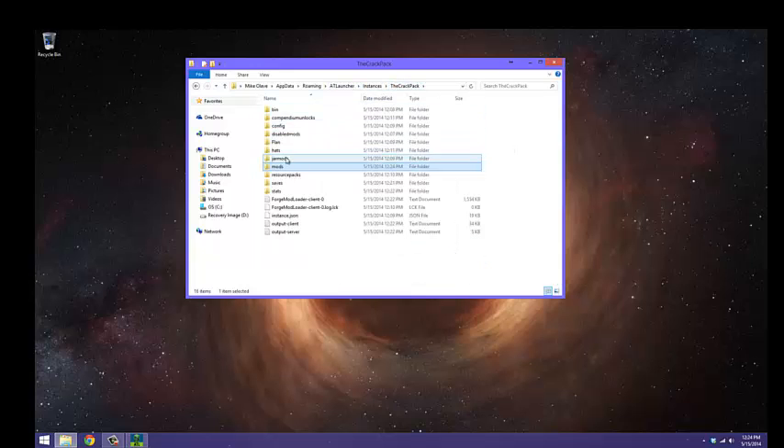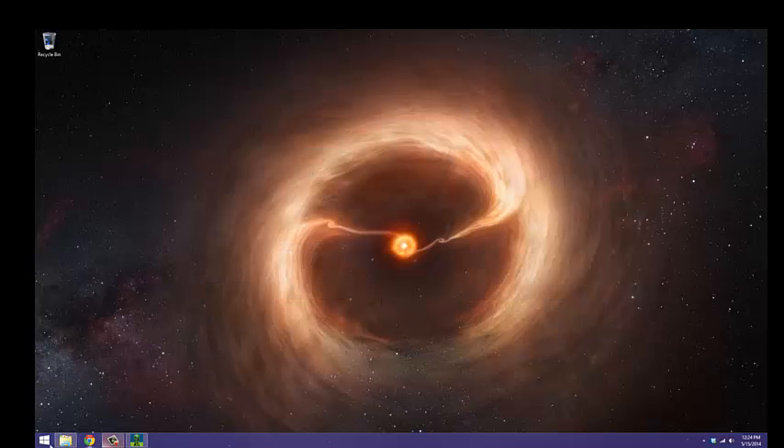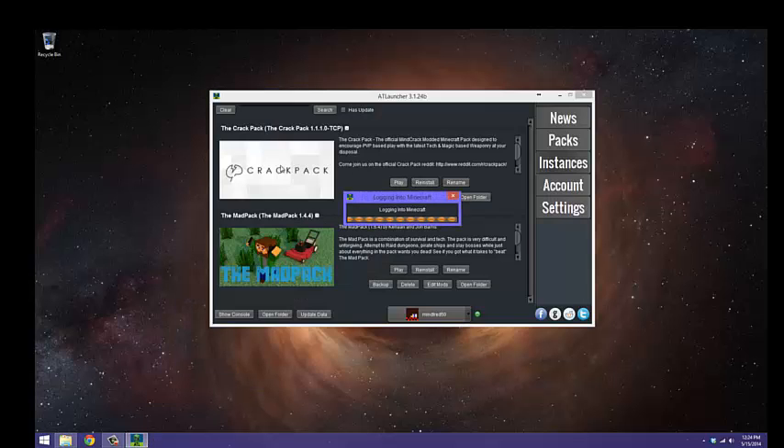Now when you enter the Crack Pack, go to the configs — there should be, when you load up the world, a folder that appears called 'Lucky' or 'Lucky Block' I think. Then all you do is leave that open because you're going to need that soon. Play the Crack Pack.